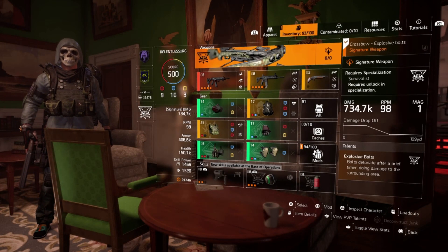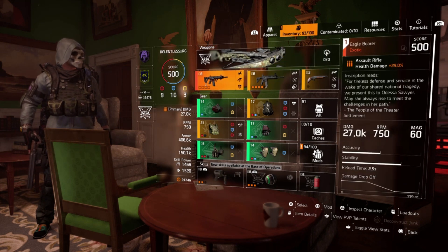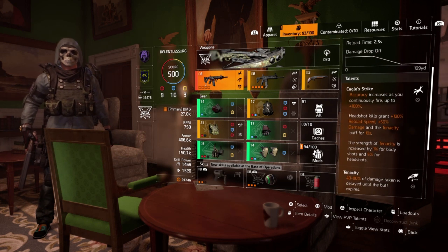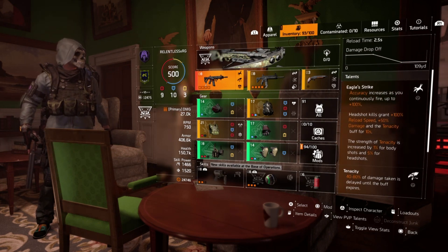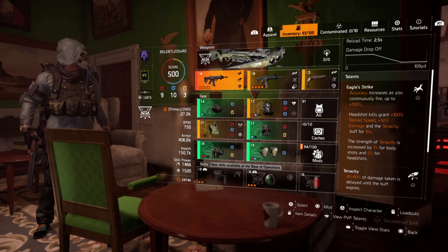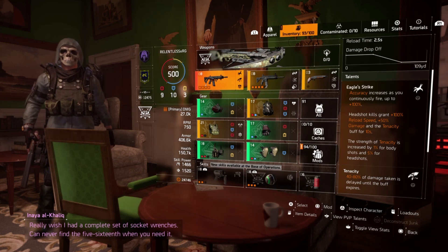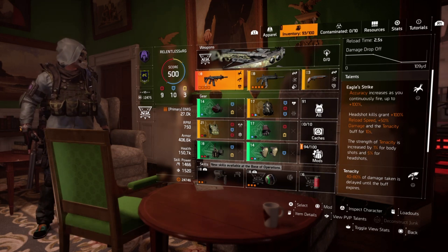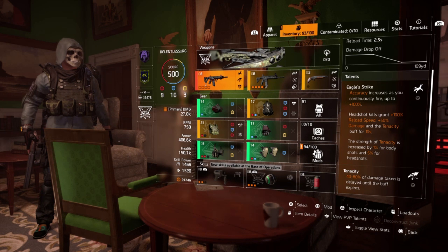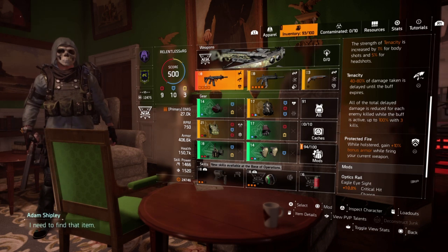So according to my play style, I am using the Survivalist. The weapon of choice is of course the Eagle Bear at 27k damage — still the best AR in the game, in my opinion. The tenacity perk gives 40 to 80% of damage taken delayed until the buff expires. Eagle Strike: accuracy increases as you continuously fire up to 100%. Headshot kills grant 100% reload speed, 50% damage, and the tenacity buff for 10 seconds. Tenacity strength increases by 1% for body shots and 5% for headshots.